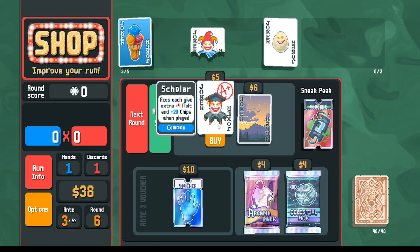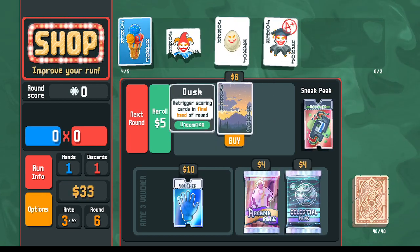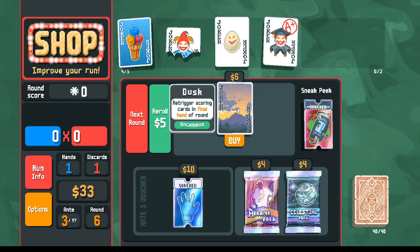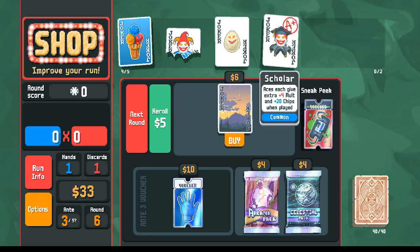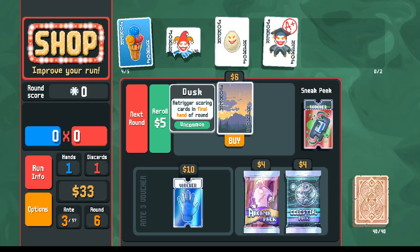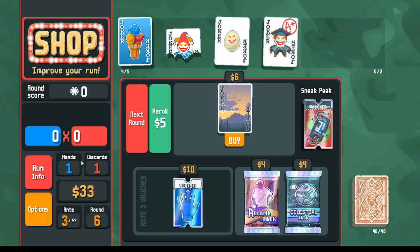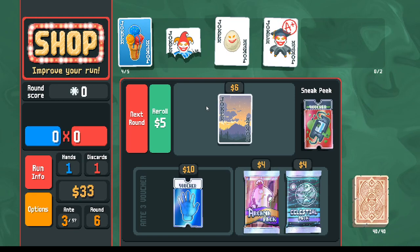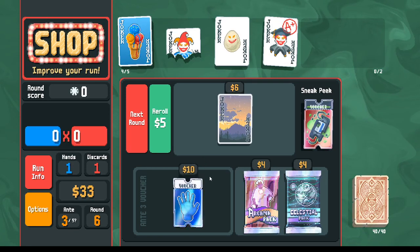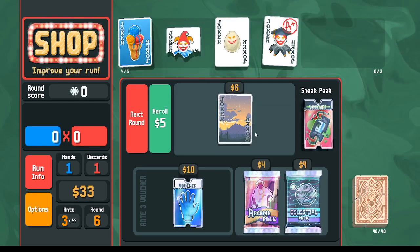I'm going to pick up the Scholar here instead. Dusk is definitely powerful but somewhat inconsistent. Scholar works really well together, but we don't want to win on the last hand every round — we want to win on the first hand every round so we can get more money. I'll pass on Dusk, but if you're going for a super high score you would need it.